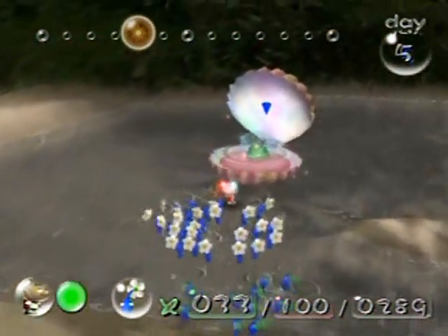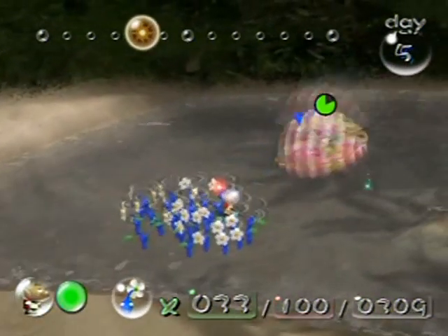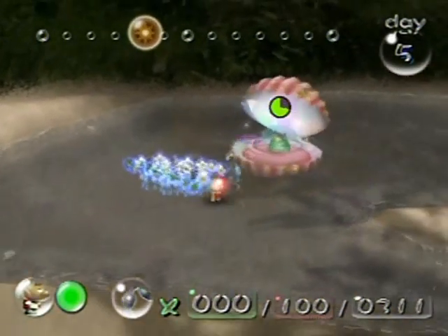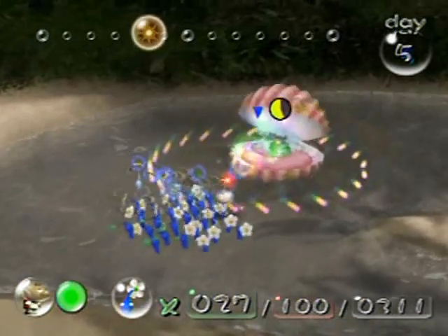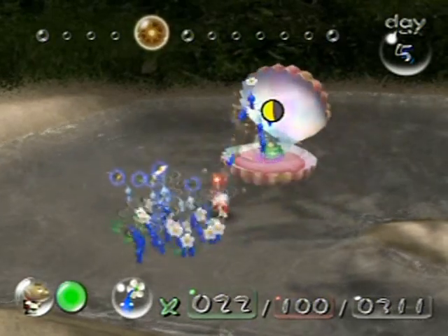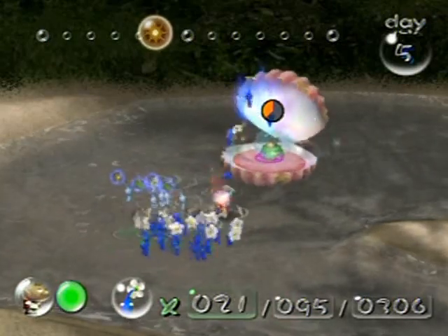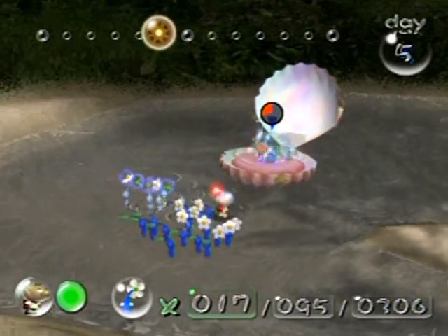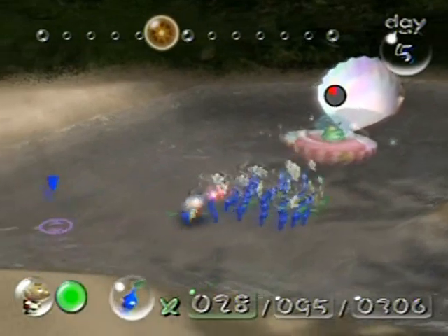I'm going to focus on the ship part here. Here's the strategy: throw a couple of them on there, pull them off, let it close, throw a bunch on there, call them off, let it close — rinse and repeat. Come on, go go go, attack — it's actually loosening the ship part, not really attacking the clam. They're loosening it because of how clams attach things inside them. This can take a while so you've got to be patient, otherwise you're going to lose some Pikmin like I did.